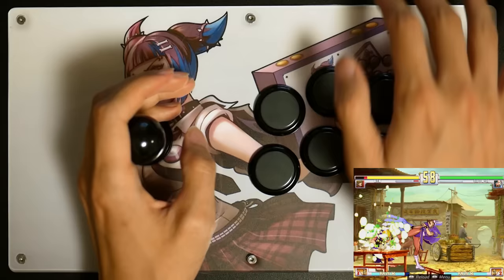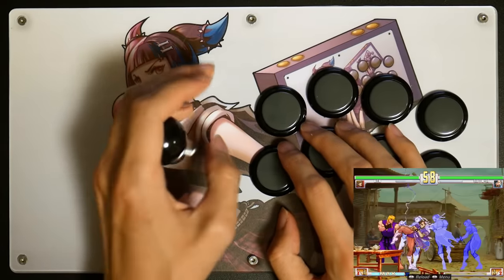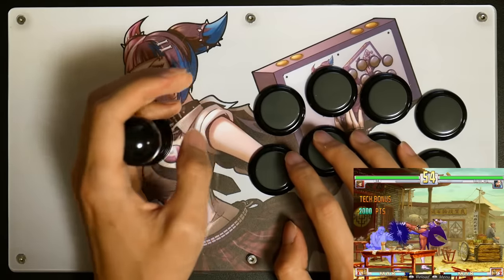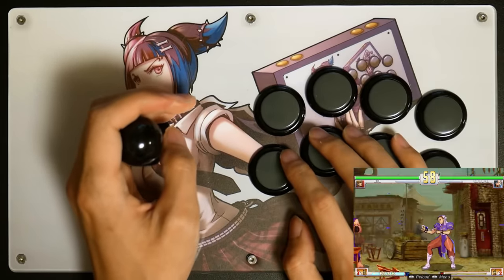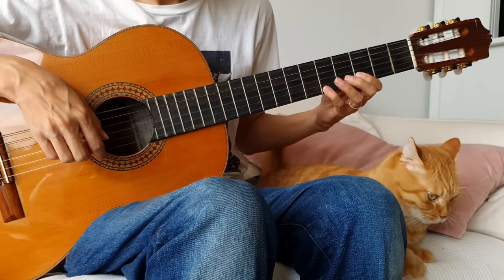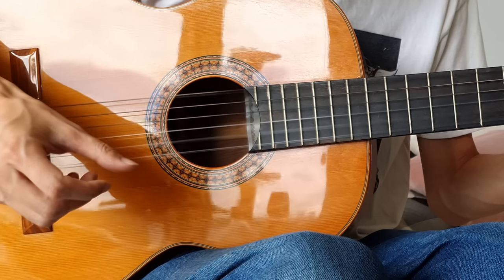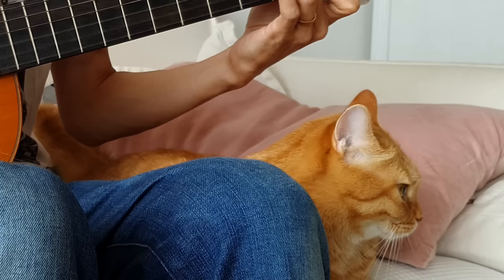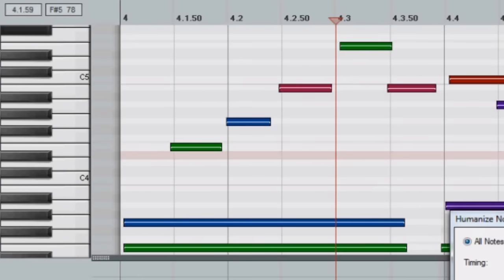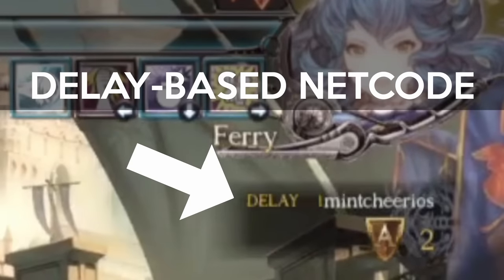In fighting games, performing the Daigo Parry or certain combos requires precise timing. Press an input a moment too early or too late, and you fail your combo and maybe die because of it. It's not too unlike learning a song on a musical instrument. Now imagine how hard it would be to play a song you practiced if your guitar randomly skipped or delayed notes. This is what it's like to play fighting games online with delay-based netcode.